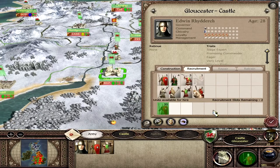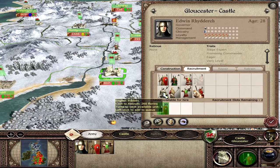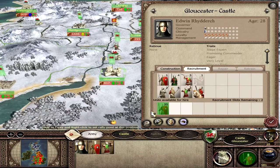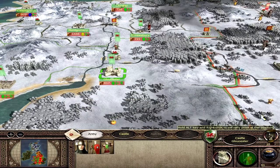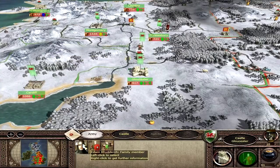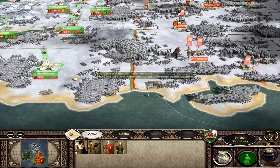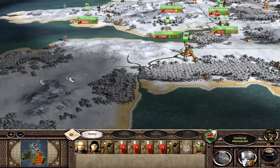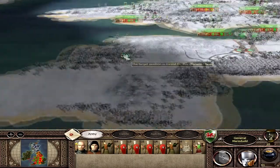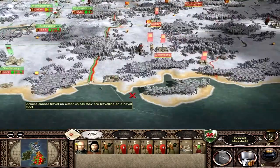I can actually recruit more units in Gloucester, which I'm going to need. English Billmen and Gwent Raiders — I think those Billmen would be useful, let's get two of them. Gloucester's going to have a nice little army to try and take Oxford. So: Edwin Redurch's army goes for Oxford, Llewellyn builds up and takes Winchester, and this army goes down the coast and takes two settlements. I think we've got probably enough troops.